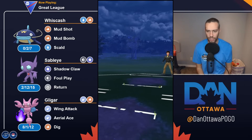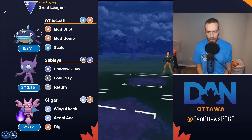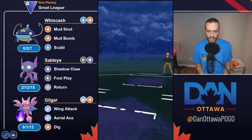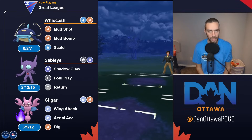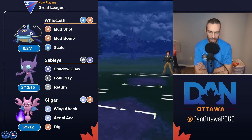I started with Whizcash because I ran up against it in the previous Great League team. This thing gets to Scald really fast with Mudshot — just super fast charging. Mud Bomb and such. Whizcash was always borderline, and then once it got Scald, I think it became super, super strong. I actually prefer using Whizcash over Swampert at this point.